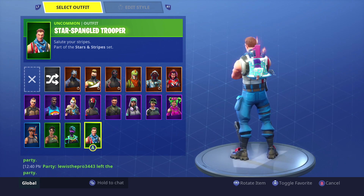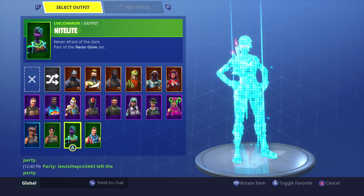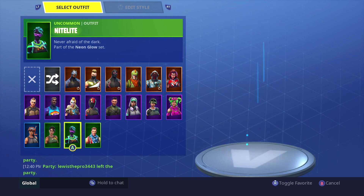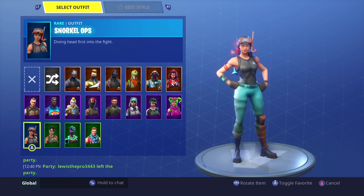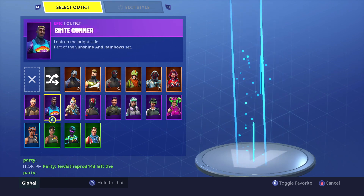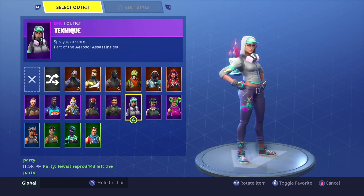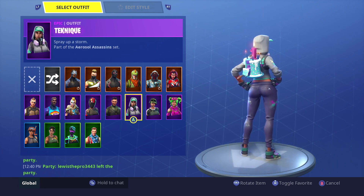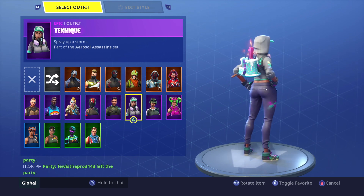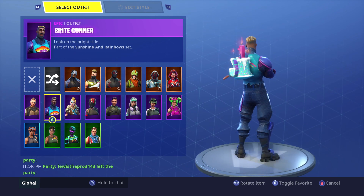So hopefully that gives you a little bit of an idea what it'll look like on skins. I personally think it looks better on brighter skins. It looks decent on Star-Spangled Trooper. Nightlight and Snorkel Ops match pretty well actually. Zoe looks pretty good — that's a bright skin. Technique matches really well, that's like a perfect match right there. Bright Gunner looks pretty cool, it's a good match as well.